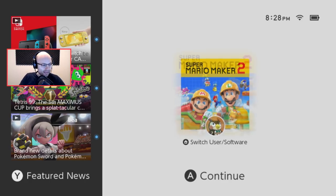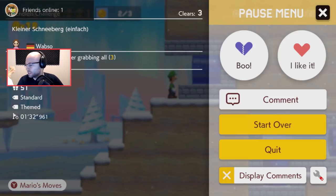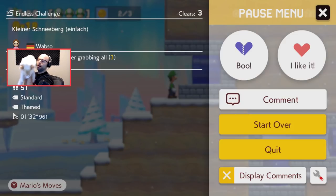Hey everybody, welcome back to Northern Lion playing Super Mario Maker. My cat's here. Hello Ruka. Don't be mad, okay? I'll show you the cat. He loves to be on camera. He also loves to jump on me when I wear a black shirt. Unfortunately you gotta go down, just get in the box. Half an hour of box time.